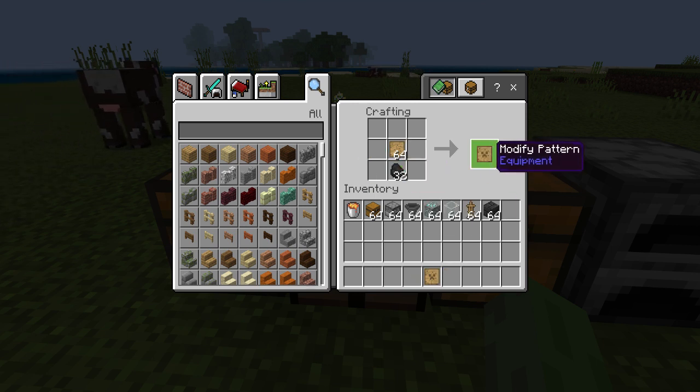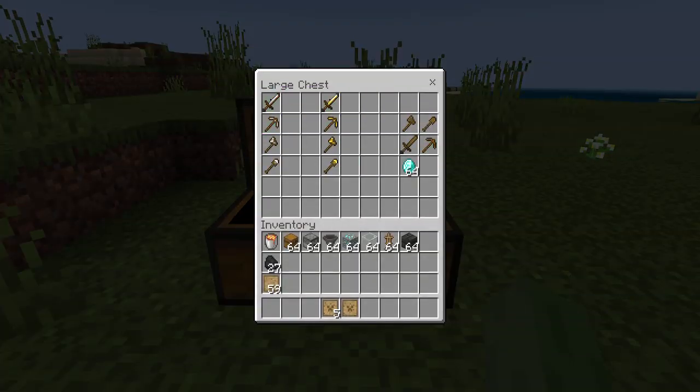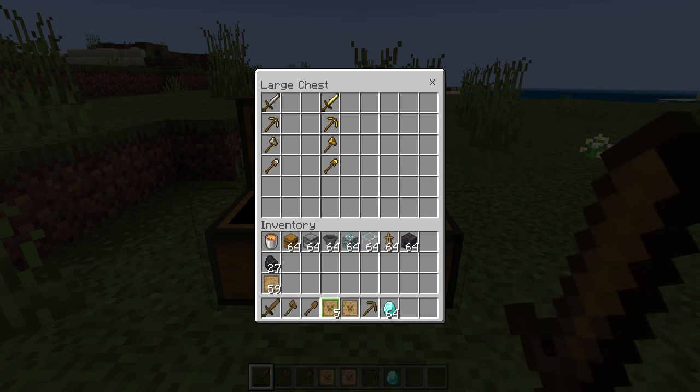We went ahead and added a bunch of modifiers. Coal is how you create a modifier with patterns, so you'd already be having coal. It's early game stuff and these are going to be early game modifiers. I went ahead and added wooden modifiers so you can have different stuff. We have gold wood sword and iron wood sword - these are all modified with gold and iron, and then we're going to have diamonds. These are each going to be their own classified modifiers.